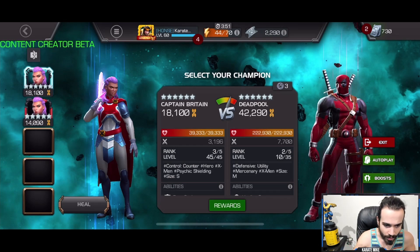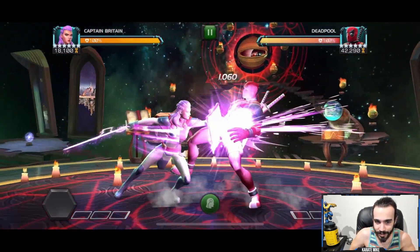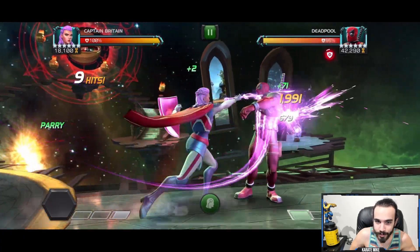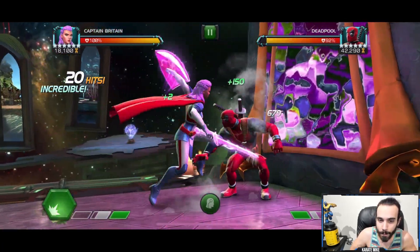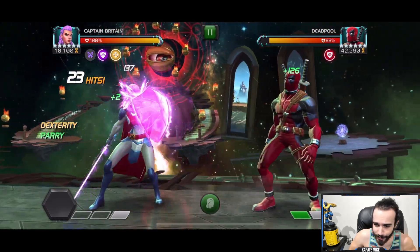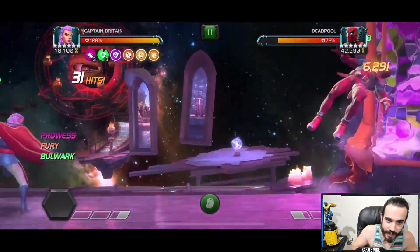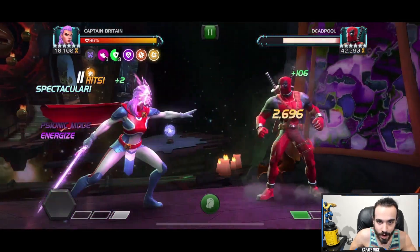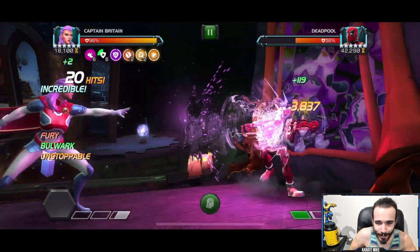I went over how she works in my previous Captain Britain video. Essentially, you use your special one to enter psionic mode — or any special attack really, but go for the special one. Your first light attack puts on an exhaustion, your second medium attack puts on a slow debuff, and your heavy attack puts on a weakness. When those get purified, you get fury from the weakness, cruelty from the exhaustion, and unstoppable from the slow. Now we're out of psionic mode but we have energize, and we're gaining prowess every time a debuff is purified.